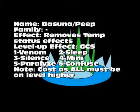Next one is Basuna, or Esna in translation. No family — it removes temporary status effects like sleep, stun, paralyzed, and so on. Level-up effect is greater chance of success. At level 1 it cures Venom; level 2 Sleep; level 3 Silence; level 4 Mini; level 5 Paralyzed; level 6 Confused. Just like Esuna, it has to be at least one level above to cure the rest of your party when cast as all.